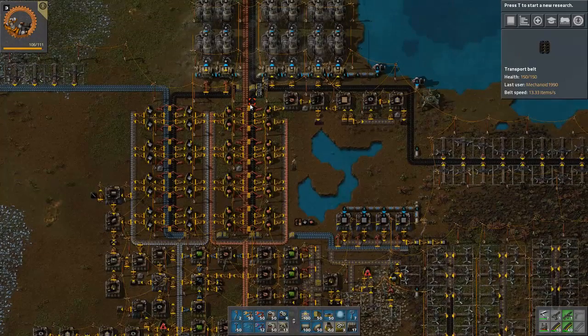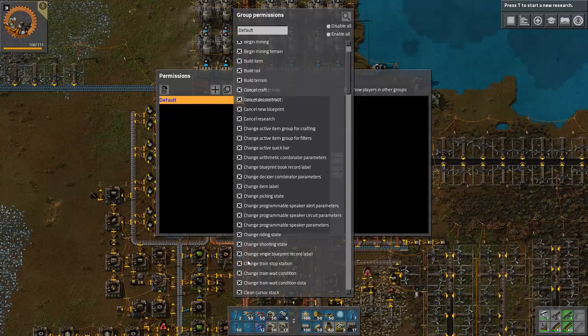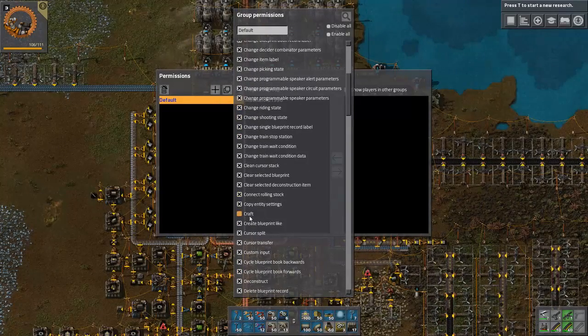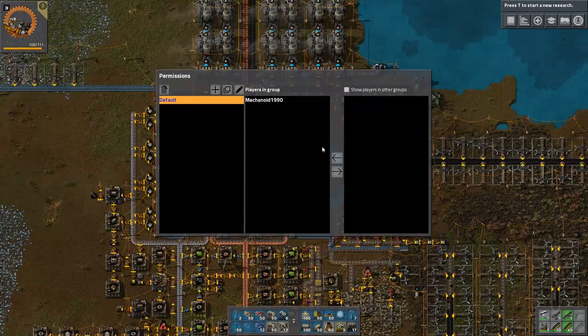You also want to do the little squiggly line next to your one and go to permissions. Come into your permissions tab and ultimately uncheck the craft permission. This way you don't accidentally craft anything. That's a very important thing.